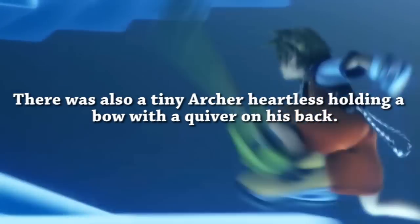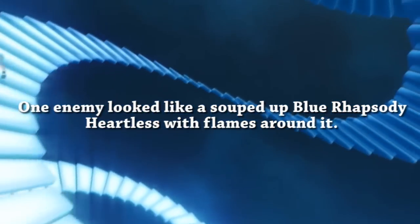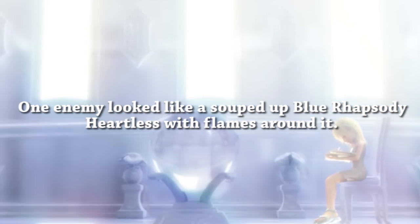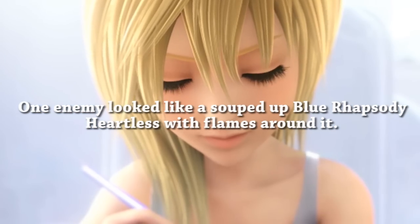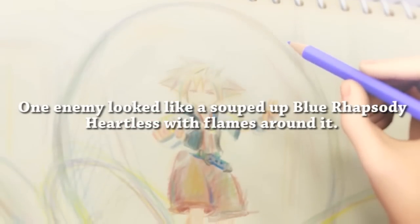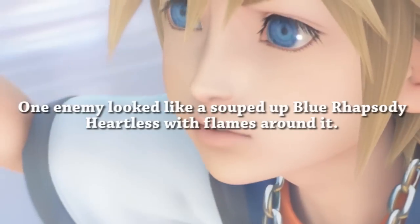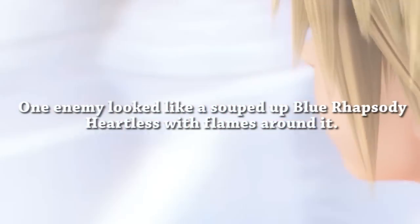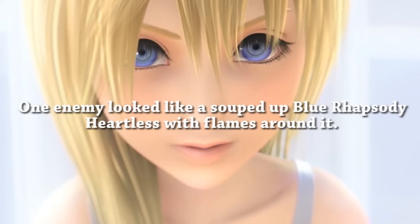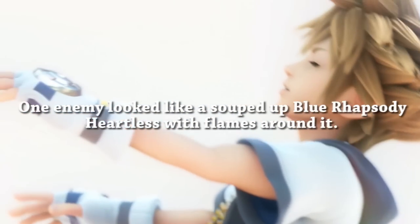Lastly, there was described to be a souped-up blue Rhapsody with flames around it. Of course we know the blue Rhapsody — they're the general elemental flying Heartless that use blizzard-type attacks. What's interesting is this one had flames around it, so perhaps it's going to be a hybrid blizzard and fire type. It's described as souped up, which sounds like it's going to be pretty powerful.